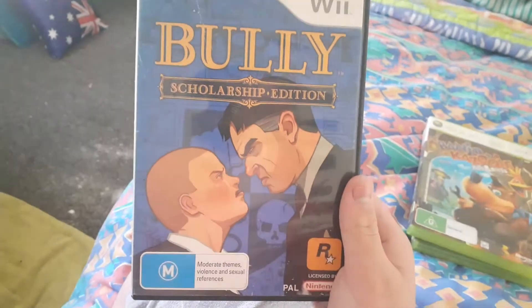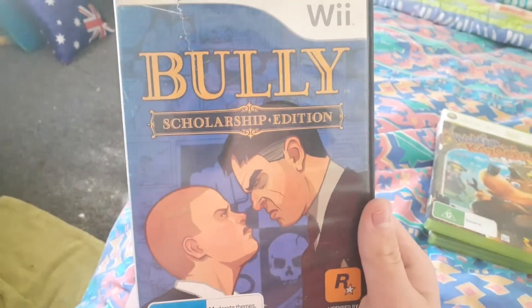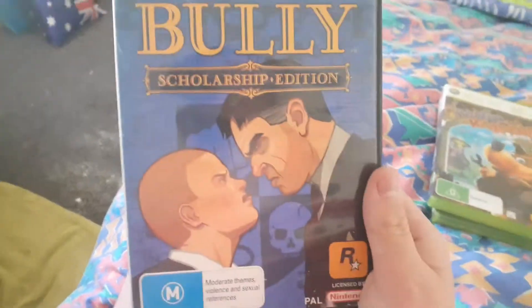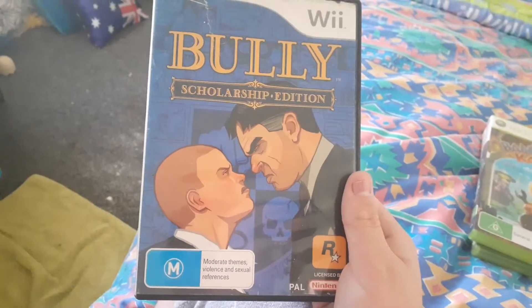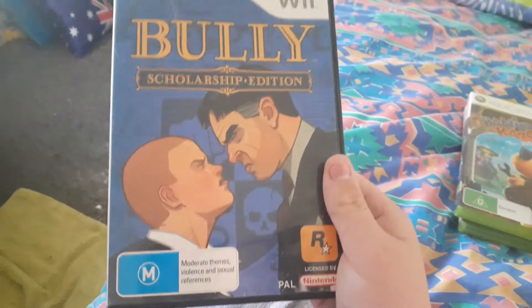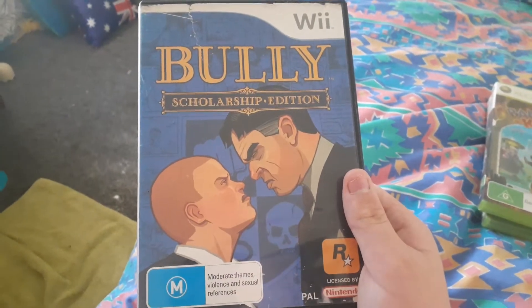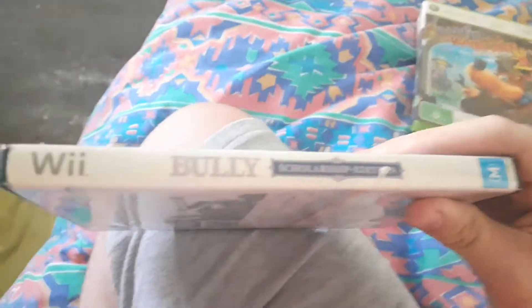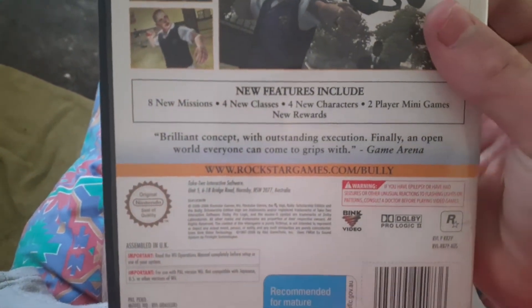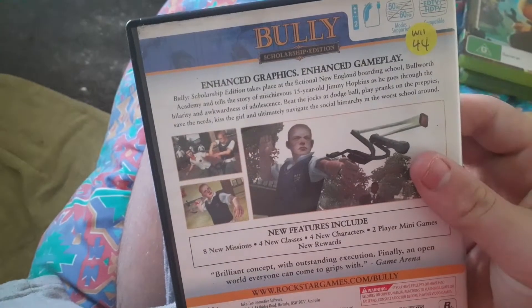Next up is a Rockstar Game — Bully: Scholarship Edition for the Wii. This is my first Rockstar Game disc released for the Wii. I haven't played it before, I have to play it tonight. There's the front, spine, and the back. It also contains 8 new missions, 4 new classrooms, 4 new characters, 2-player minigames, and new rewards.